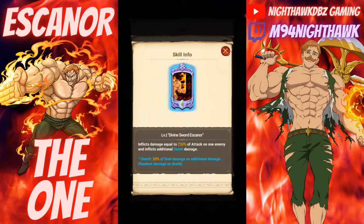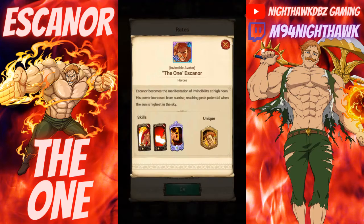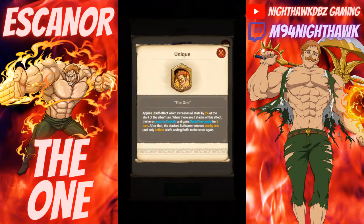I'm assuming as the card increases in level the damage goes up as well. If we can walk away with at least two or three copies of The One Escanor I'll be really happy — honestly even just one and I'm good. His unique skill is called The One, which applies a buff effect increasing all stats by 6% at the start of the ally's turn. When there are three stacks of this effect, the hero removes debuffs and gains debuff immunity for one turn, after which the stack buffs are removed one by one until only one effect is left. He's gonna be insane in long battle fights.